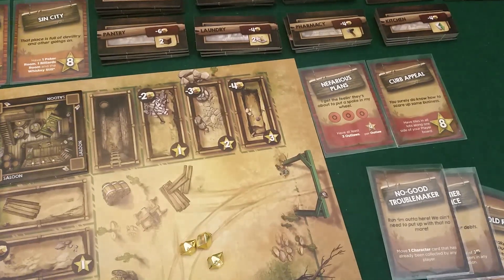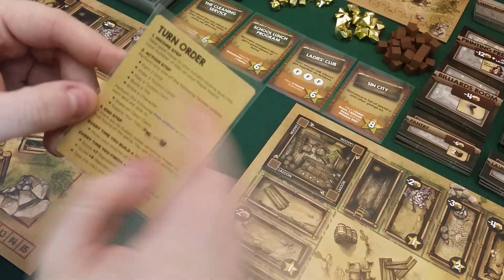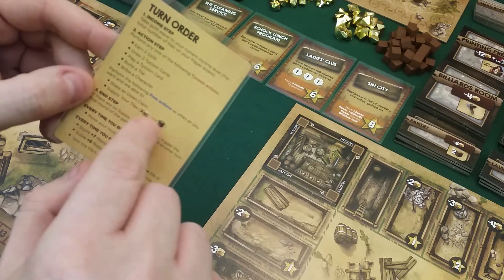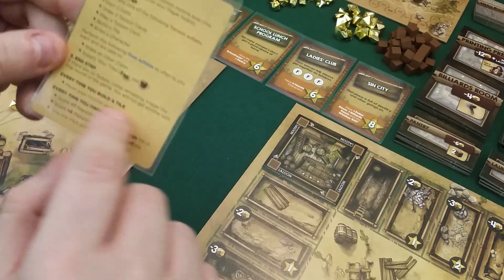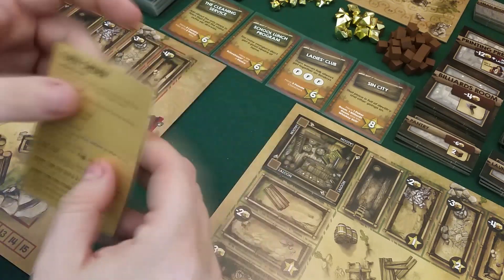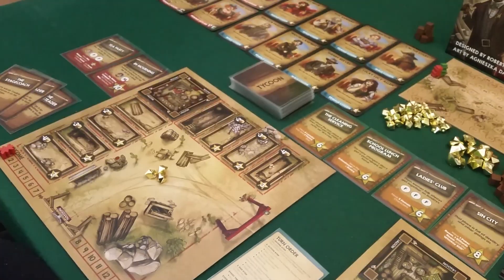Draco has his two starting missions and his starting hand of three cards. We have a really good player aid card that every player gets. Here you see the turn order: first we have income, then we do a tycoon action — there are five different tycoon actions to choose from. We can also do three free actions: getting supplies, placing pillars, or claiming a completed objective. This is a fast but really tight game, which is why I really like it — you always feel like you can't do everything you want.